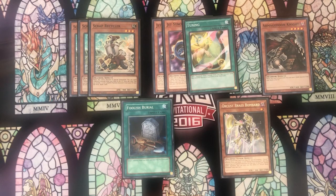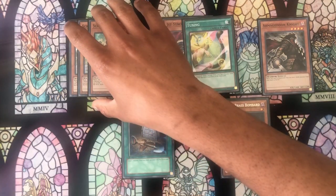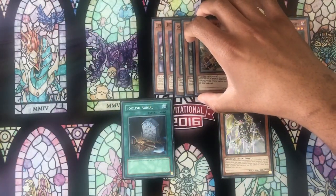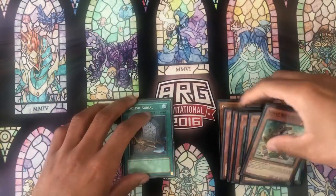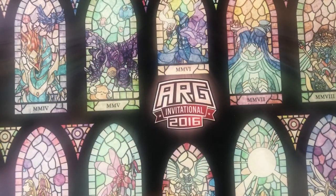It is debatable whether or not you consider Foolish Burial and Brass Bomber starters, but they are able to get your plays going if you have something like an Orcust Nightmare in your hand with them. And the crazy thing about that is this is without factoring in those draw cards as well. If you consider Pot of Desires and Orcust Return, the odds go even higher. This new version of the deck has been incredibly consistent, and adding Tuning and decreasing the deck size has been a big part of that.